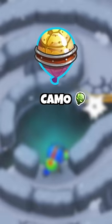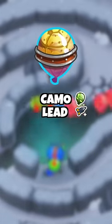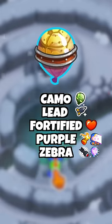It looks like this and it's a camo balloon, so you're going to need camo detection. It's a lead balloon, so sharp projectiles cannot pop it. It's a fortified balloon, which means extra HP. It's a purple balloon, so plasma and fire don't do anything. And it's a zebra balloon, which means no explosions or freezing works either, making it immune to pretty much everything in the game.